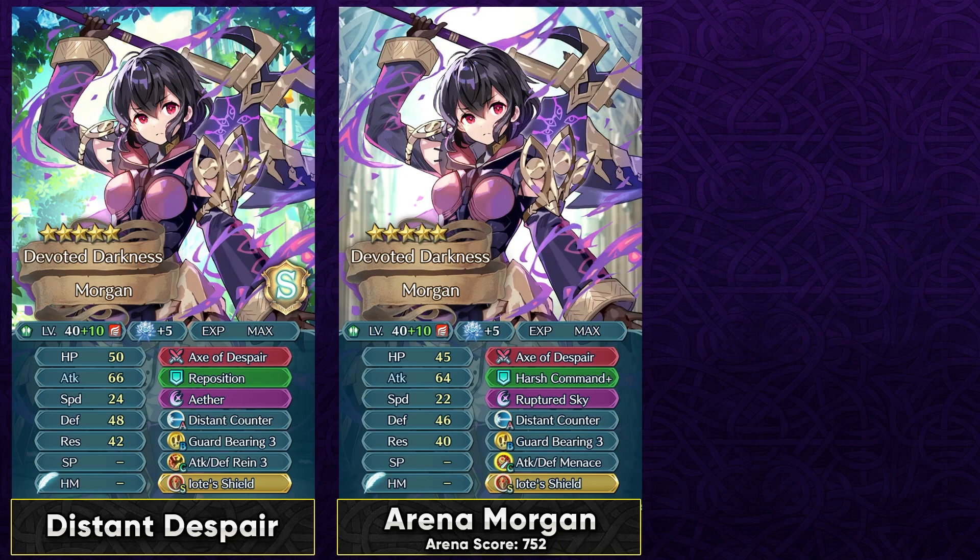You can run Guard Bearing in slot B with Attack Defense Rain, and easily trigger her weapon with ally support — she doesn't necessarily need the Menace skill if you build a team around her. She can function as a mixed-phase flyer strong in the enemy phase too. In arena, running Attack Defense Menace and Io Shield sacred seal lets her take on archers like Legendary Chrom. Guard Bearing is great for arena since you can bait one unit at a time, and she can retaliate with Ruptured Sky for a lot of damage. Her weapon does debuff the opponent's attack, but in most cases this still gives strong one-shot potential.